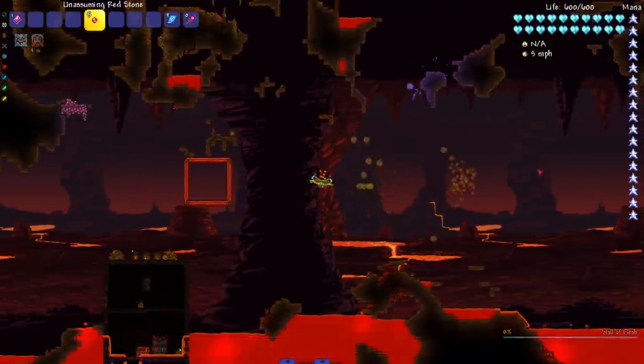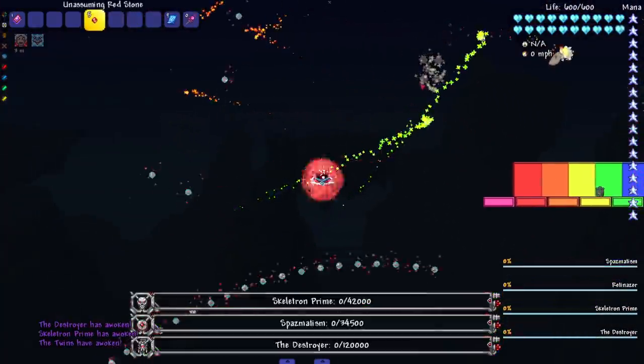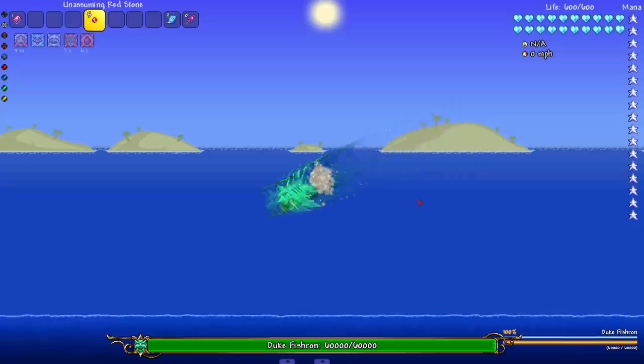Let's go ahead and take on the Wall of Flesh — this is also gonna be a good bit of bubbles, see you later. Now the Mech Trio — this is gonna be a bunch of bubbles because of the Destroyer. Oh my god, damn, that boy was coiled up!